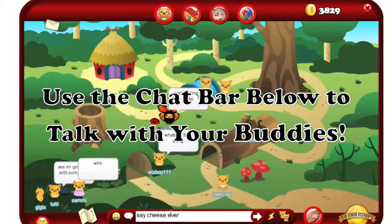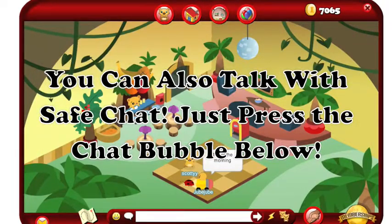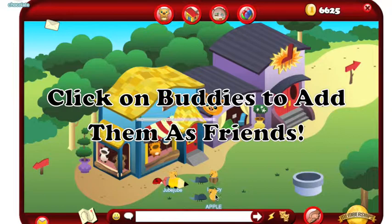To chat with your friends, just use the chat bar below. And if you're not sure how to write, just use the safe chat. Click on Buddies to add them as friends.